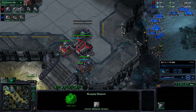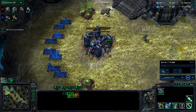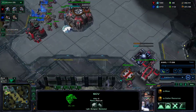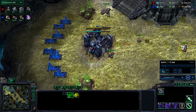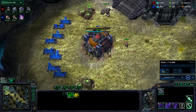To sum it all up in terms of how to macro better — which is probably what the title is going to be — just look at the top right and the bottom left as much as you can. That's basically it. By doing that, I was able to constantly get supply out and never be supply blocked this game. I don't think I got supply blocked at all this game — so something to think about.